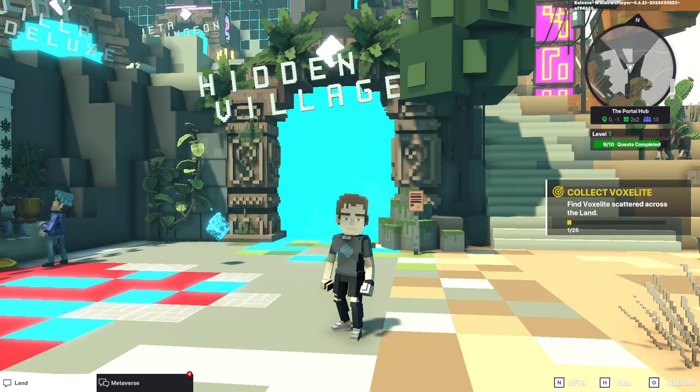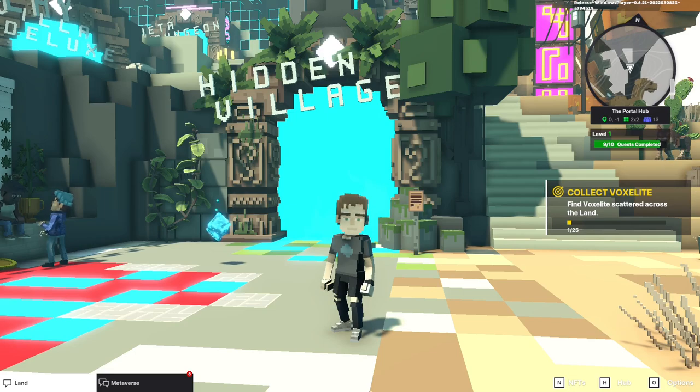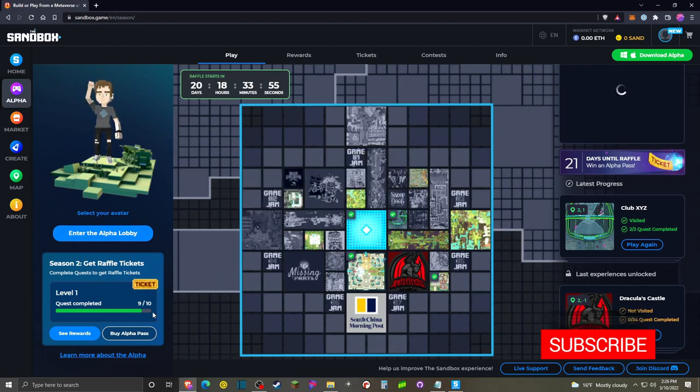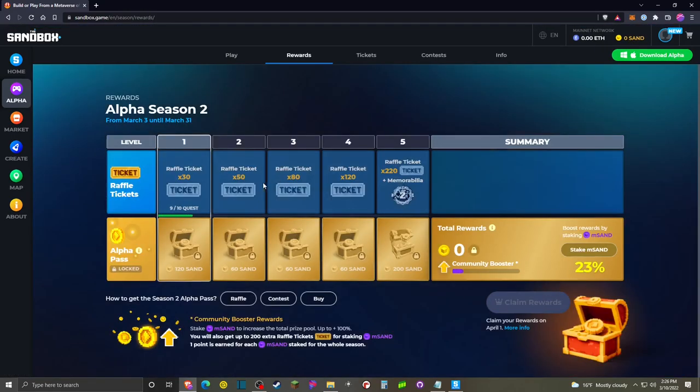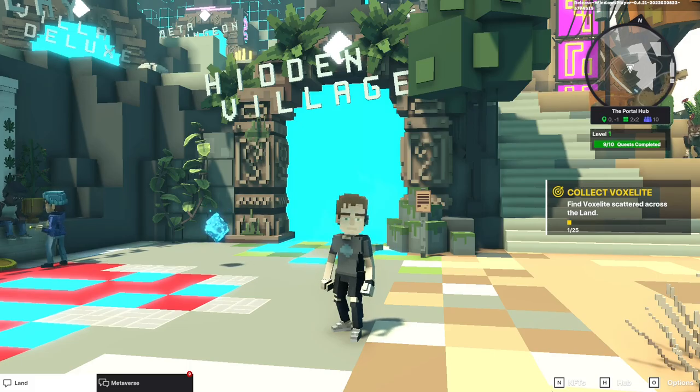Hey everybody, Keith Kay here, and we're back with another The Sandbox video. This time we are going to take a look at the Hidden Village. I'm in the Portal Hub right now, and you can see there is a portal here to Hidden Village. We are going to complete, looks like, 11 quests here. That will put us over level 1, since we needed to complete 10 of those to earn our first batch of tickets. We will both unlock level 1 and also find out how many quests we have to complete to earn the 50 tickets that are part of level 2. So with that, we're going to head on over to Hidden Village.